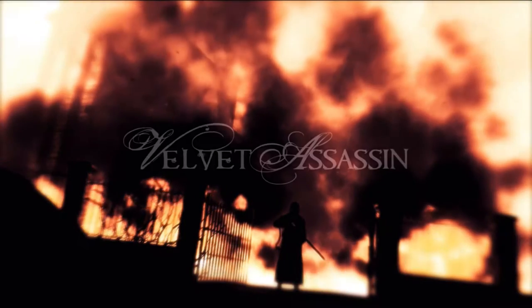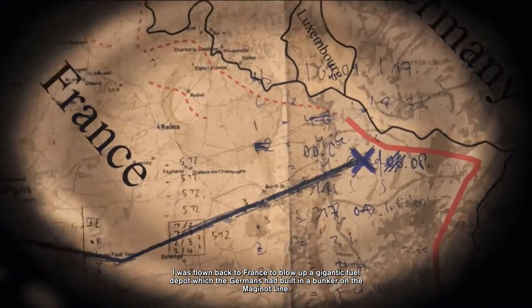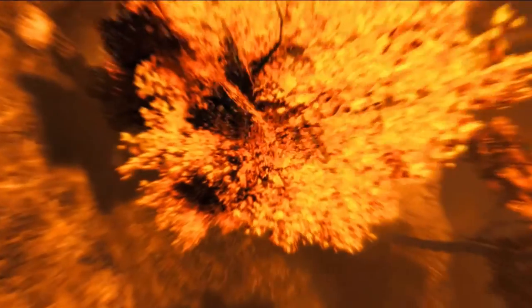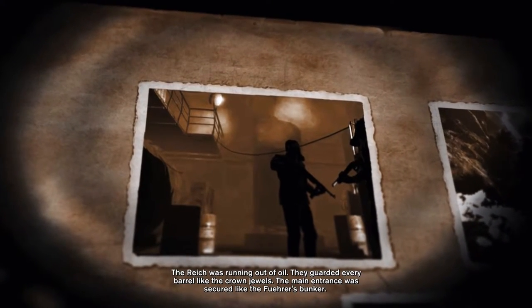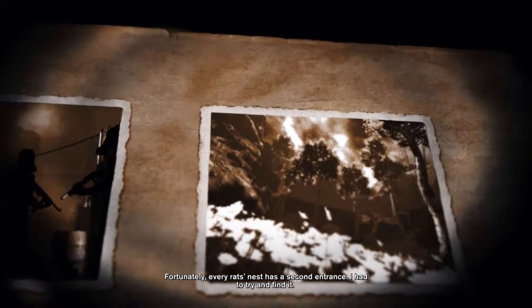Creatures without souls. I was flown back to France to blow up a gigantic fuel depot, which the Germans had built in a bunker on the Maginot Line. The Reich was running out of oil. They guarded every barrel like the crown jewels. The main entrance was secured like the fierce bunker. Fortunately, every rat's nest has a second entrance. I had to try and find it.